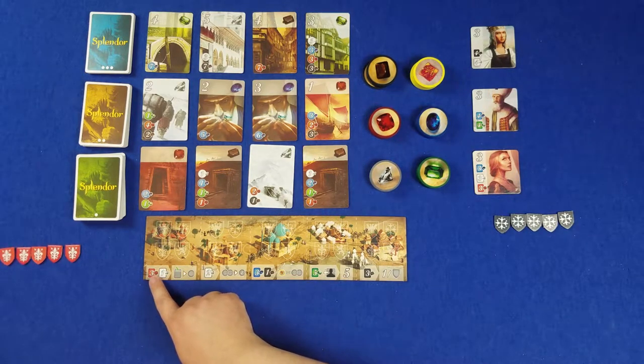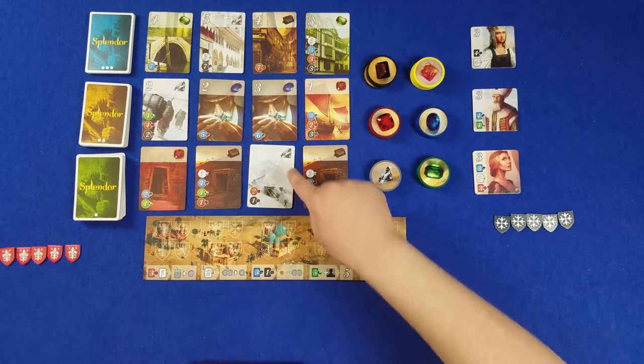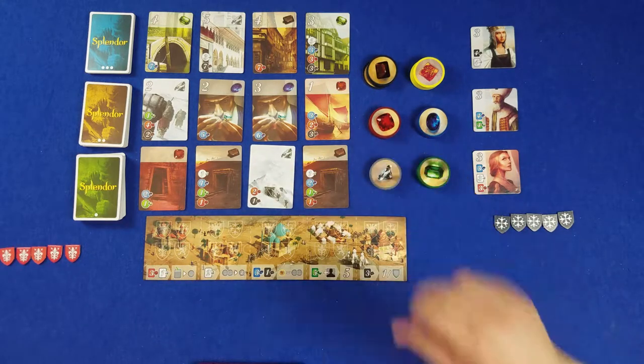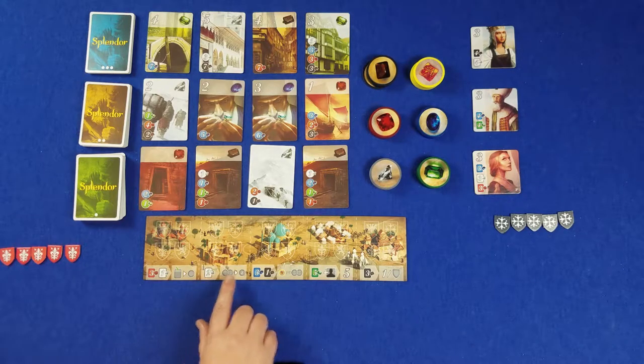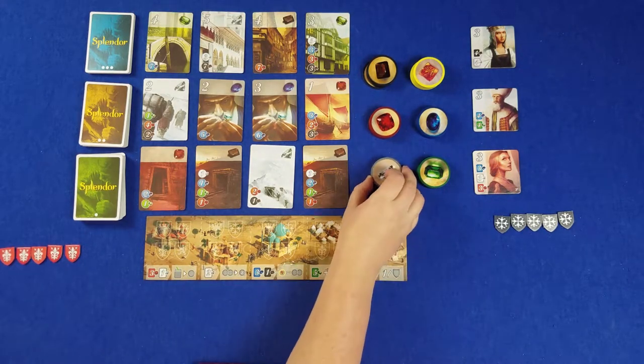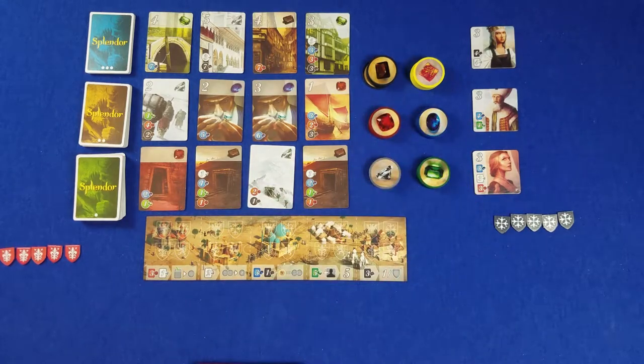This one right here: once you hit three reds and a white, then every time that you purchase a card, you are able to grab one chip as well. This one costs two white cards, and every time you get two of the same — so if you take two whites from this stack — you also get one additional of a different color.